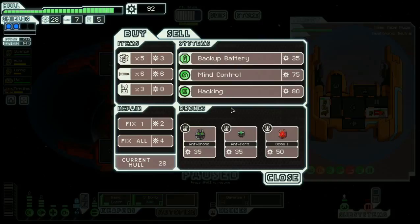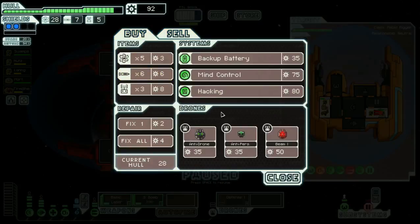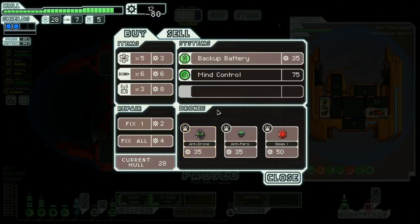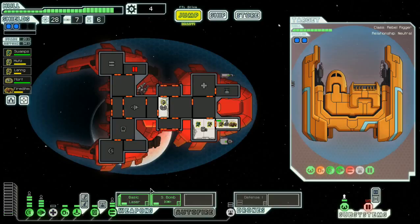Mind control or hacking? Hacking could be really, really useful against ships with clone bays and medibays. You got the deal — yes! I want more drone parts. Okay, let's go.